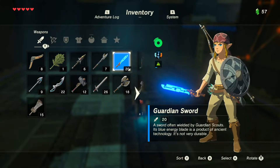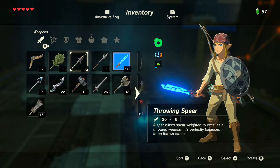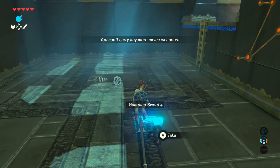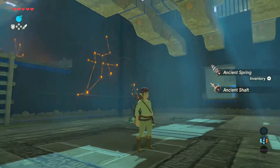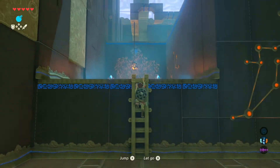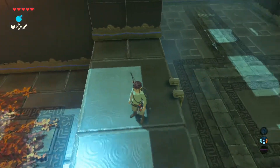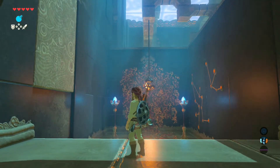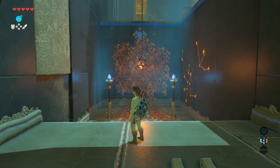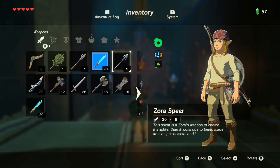I can't carry any more melee weapons, so I will drop something. The spear looks even weaker, so let's drop this. Let's look around, because obviously... I wanna make some treasure as well. Let's try something in my weapons inventory — I've got a boomerang, right?